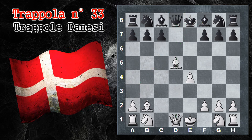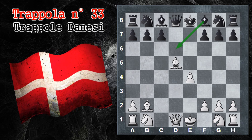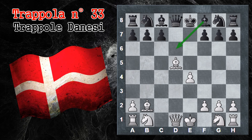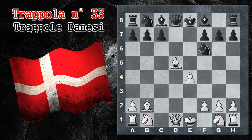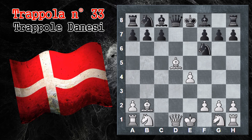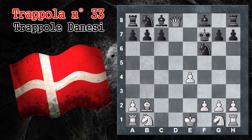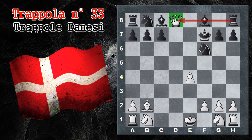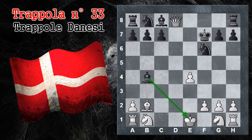In principio sembra quasi che questa variante sia forzata. Tuttavia il nero ha delle controrisorse. Le mosse principali per il nero sono due: o cavallo F6. Qui il bianco può continuare con lo stesso trucchetto, ma poi il nero recupera il materiale. Dopo Alfiere per F7, re per F7, donna per D8, il problema del bianco è che la donna si trova in questa casa ed è sotto l'attacco della torre avversaria. Qui il nero gioca Alfiere B4 scacco, guadagna un tempo e attacca la donna avversaria.